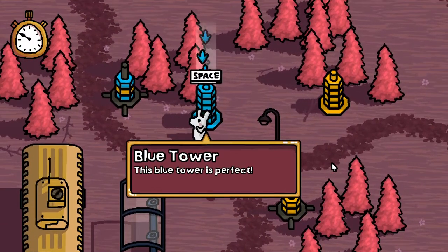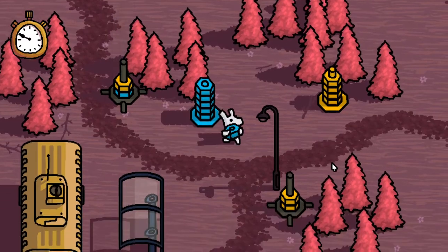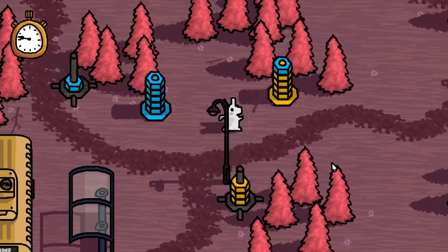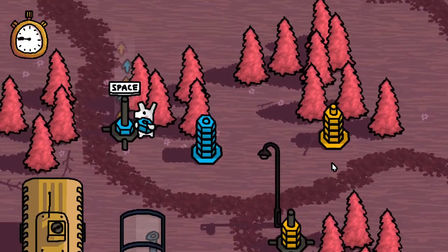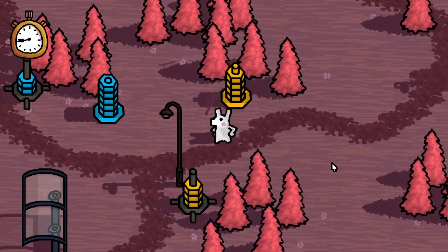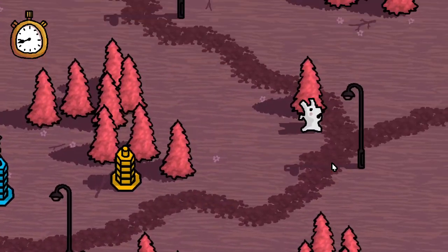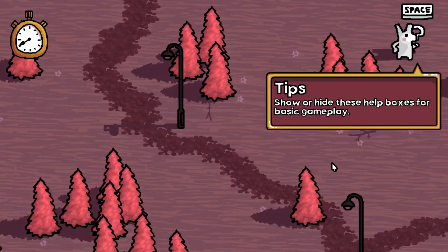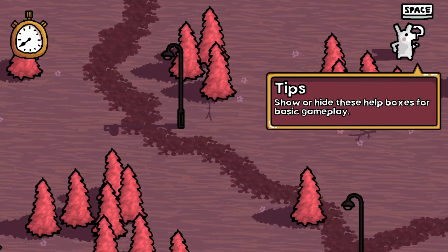This tower is perfect. Also that little puzzle where you have to get the sheep, the wolf, and the cabbage across the river kind of thing. So let's see — Out of Order. What are we doing here? Show or hide these tip boxes for basic gameplay.